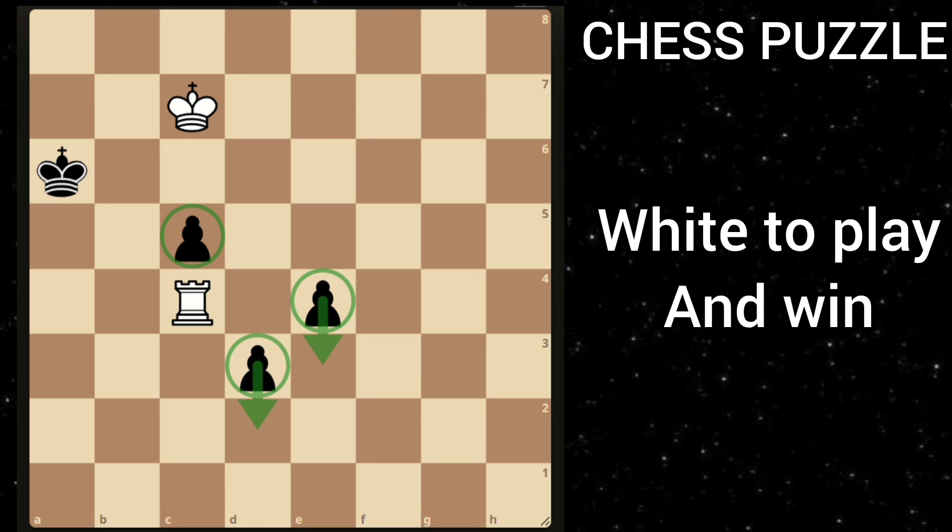If white played rook takes e4, then after d2, there is no way white can stop this pawn.